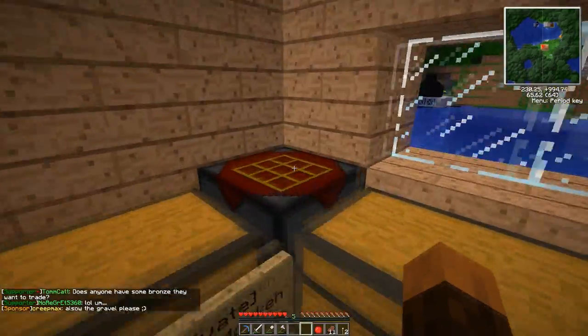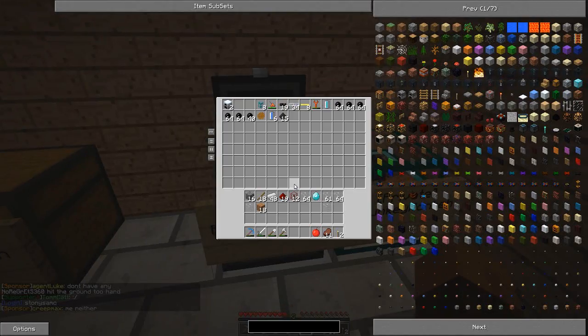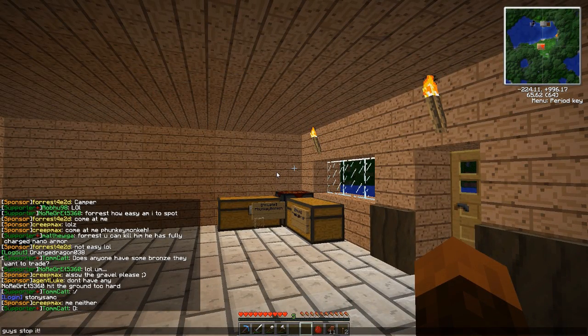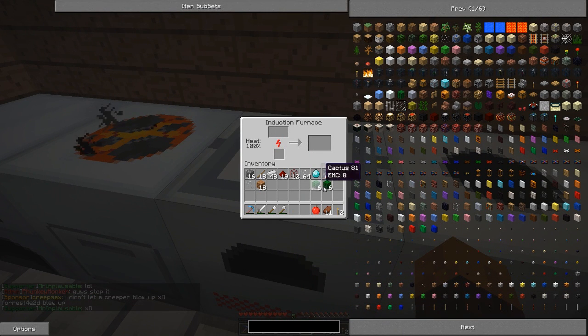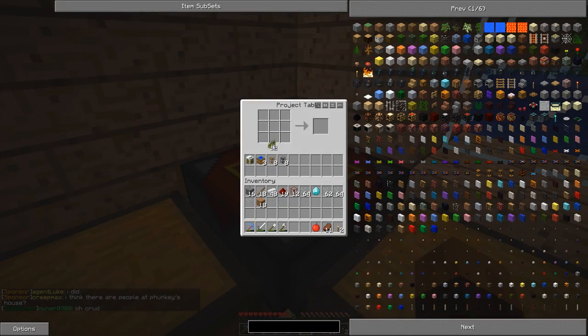The next thing we need to make is some piping. We have a few pieces here — cobble and wood — but these are not waterproof, so we need to waterproof this pipework and make a bit more. So we're going to get some cactus and put it in the furnace to cook. Once you have your cactus green dye, you just put it in a crafting table and you get pipe waterproof. We've got 12 pieces of that.